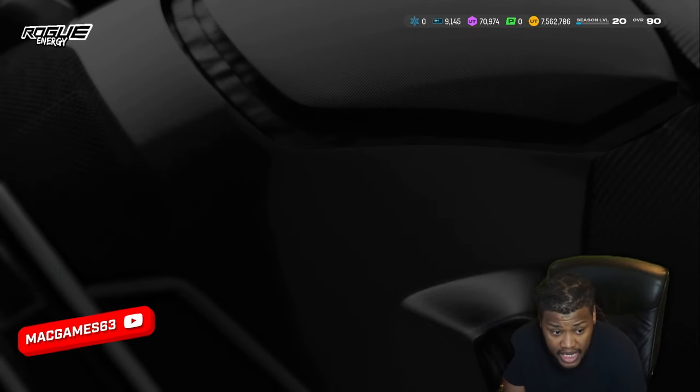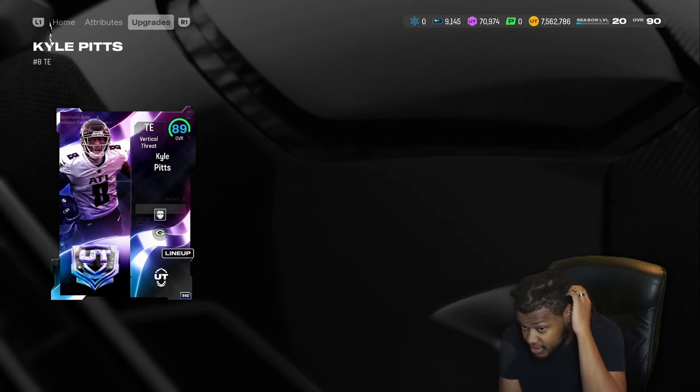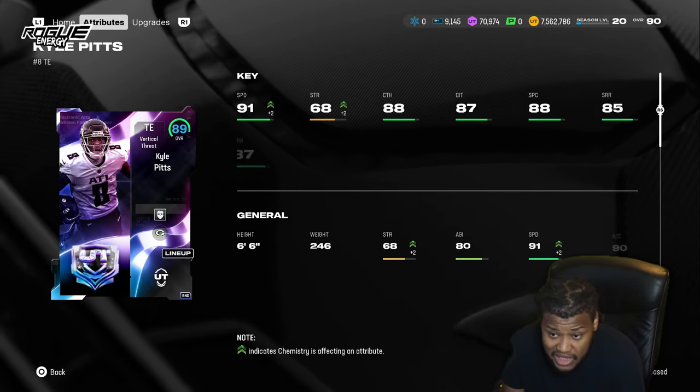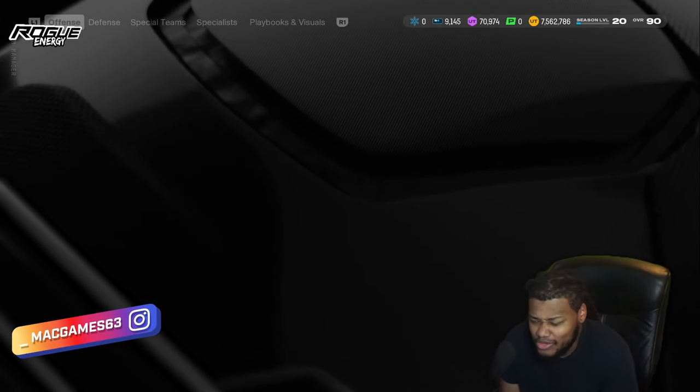My tight ends just got real nice too. Martellus Bennett goes up to 91 speed. I had Gasecki and he had 92 speed — he was cooking something crazy, but that was when I still had the Pats. The Pats served very well. The Colts rejuvenated, you know what I'm saying.